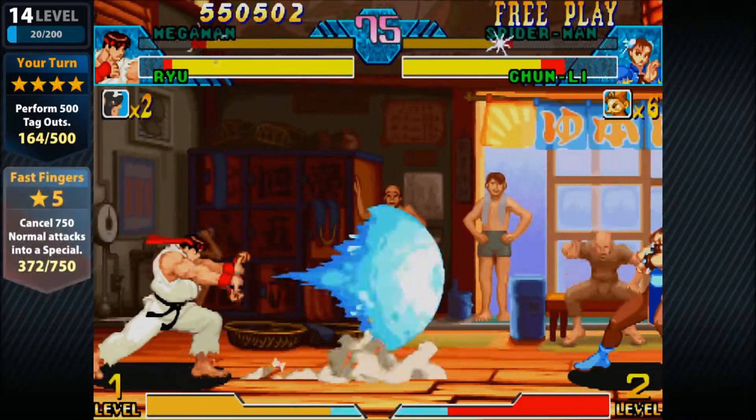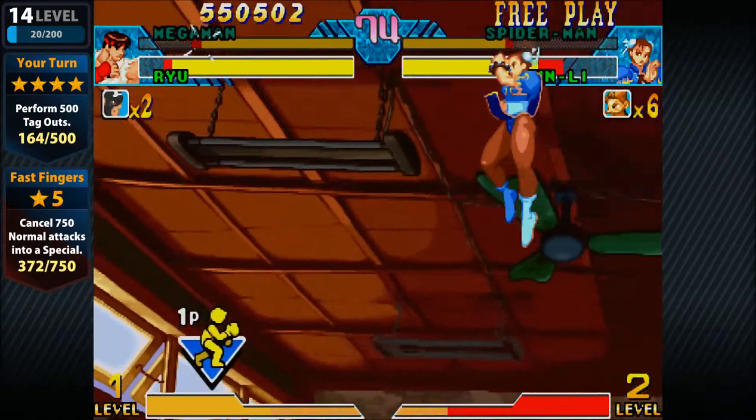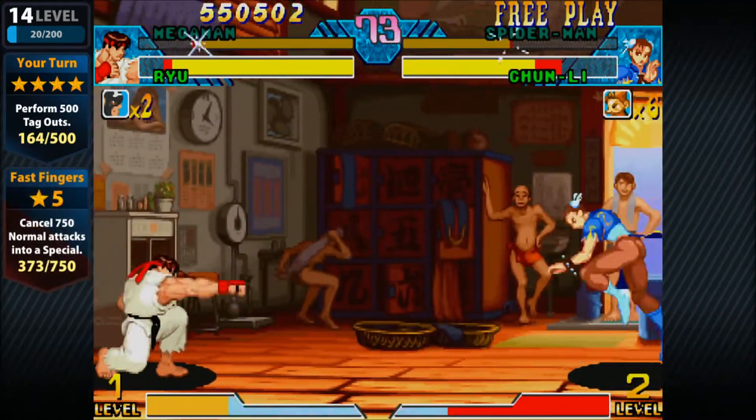A good strategy here is to build enough meter for a duo team attack and use the infinite meter to spam your hyper combo for a quick KO.